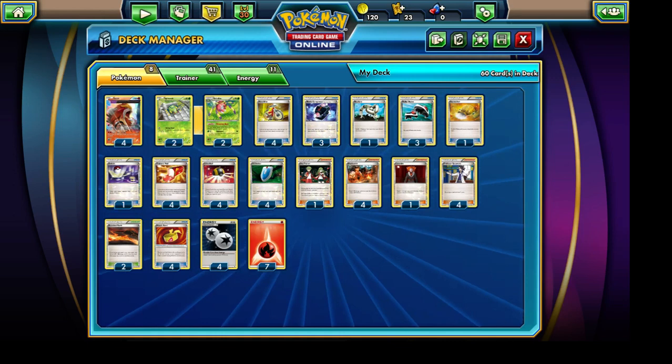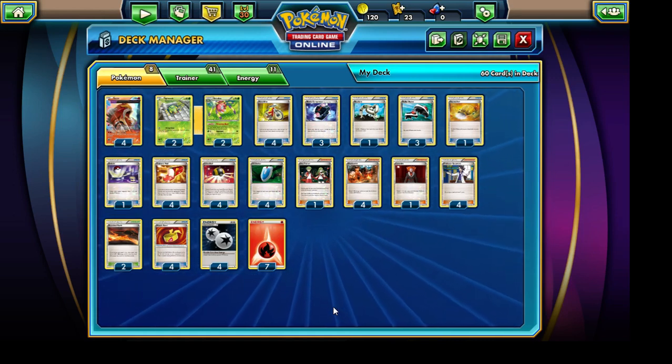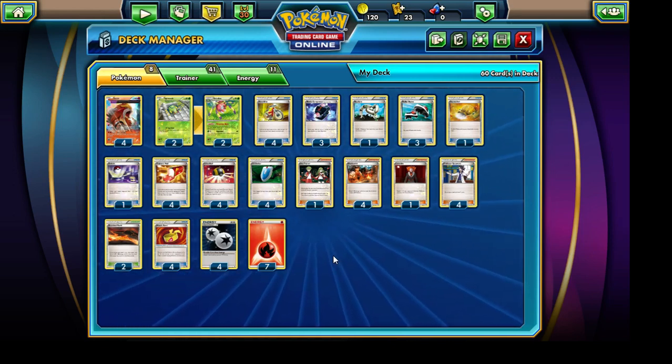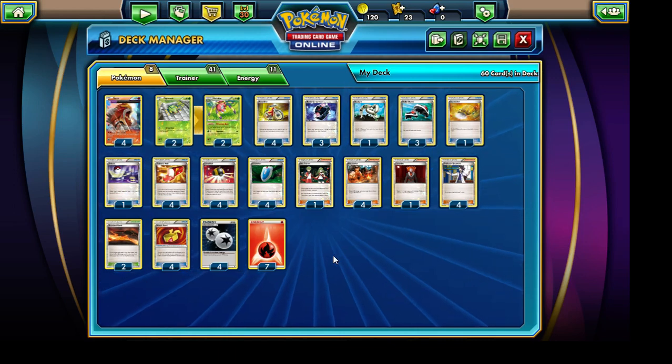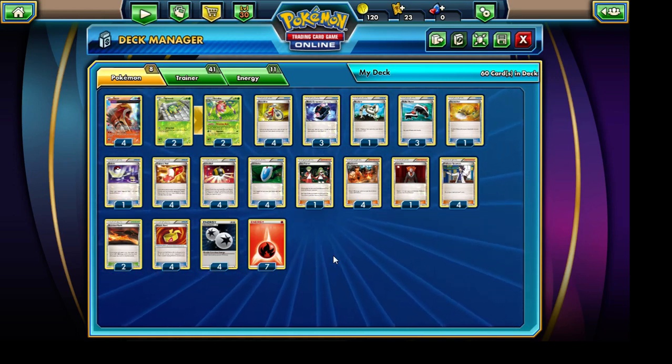So with that, let's dig in to the little deck that I've decided to build today. Keep in mind that this is a budget deck, and we've set our budget precisely at a total of $80 or below. The total of my deck is approximately $79, so it definitely falls within that line. If we were not running a budget version, we would definitely be including some Shaymin EXs, but Shaymin EX single-handedly is approximately $35 for the regular art on trollandtoad.com, which is the source we used for pricing, so I had to absolutely scrap that out.